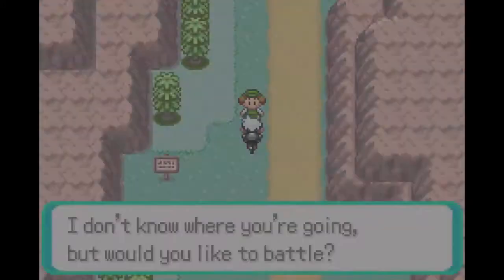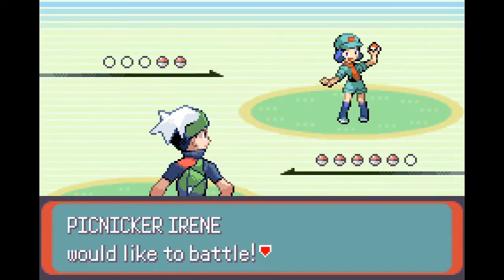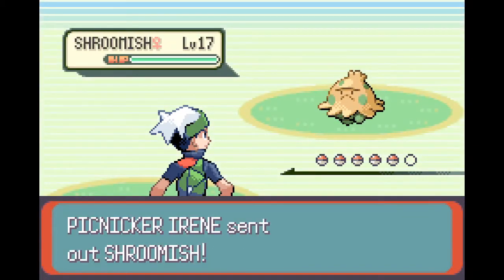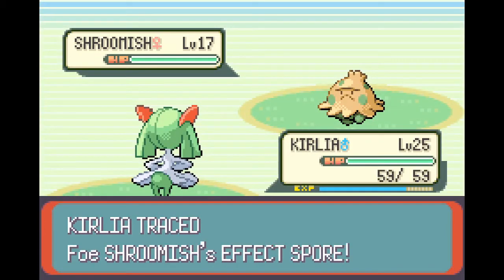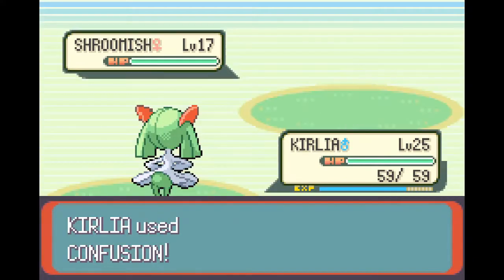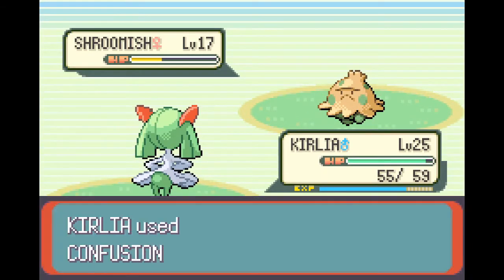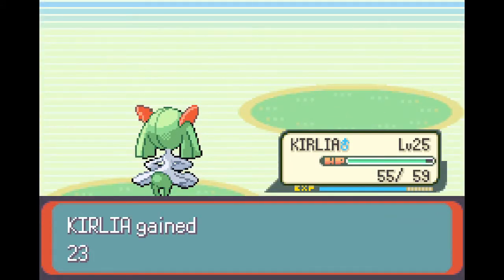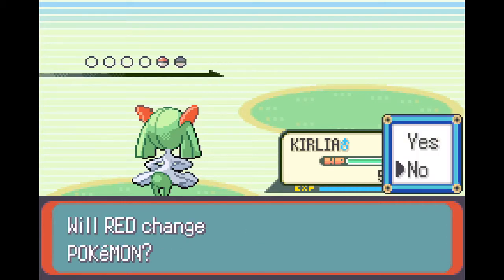Now we come and fight this trainer. We take out the Shroomish pretty easily - it's a clean hit kill. This has all become a lot easier than it was when we were trying to level up Zubat, but it won't be too long before we go through that grind again.